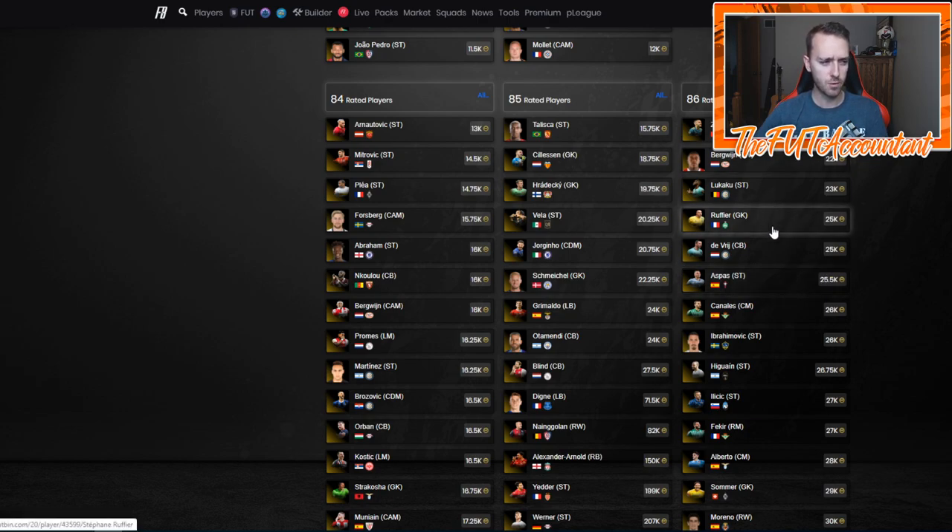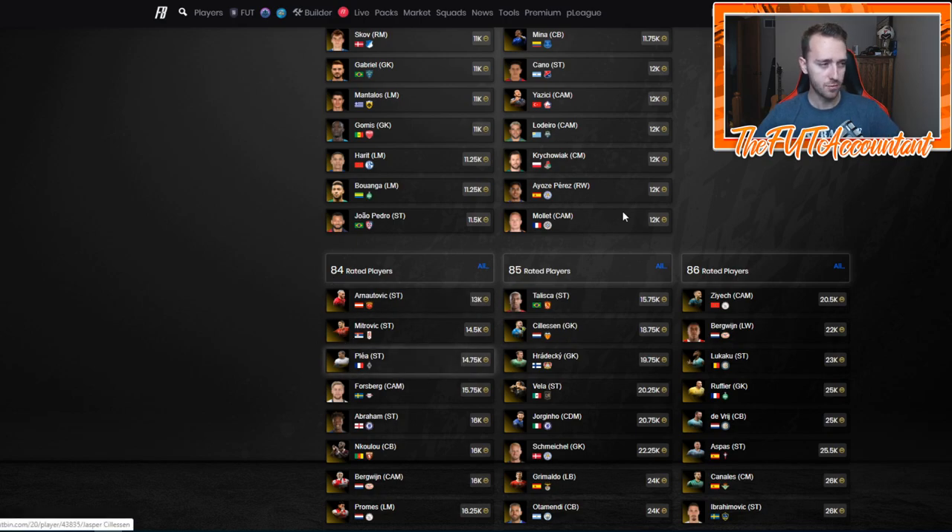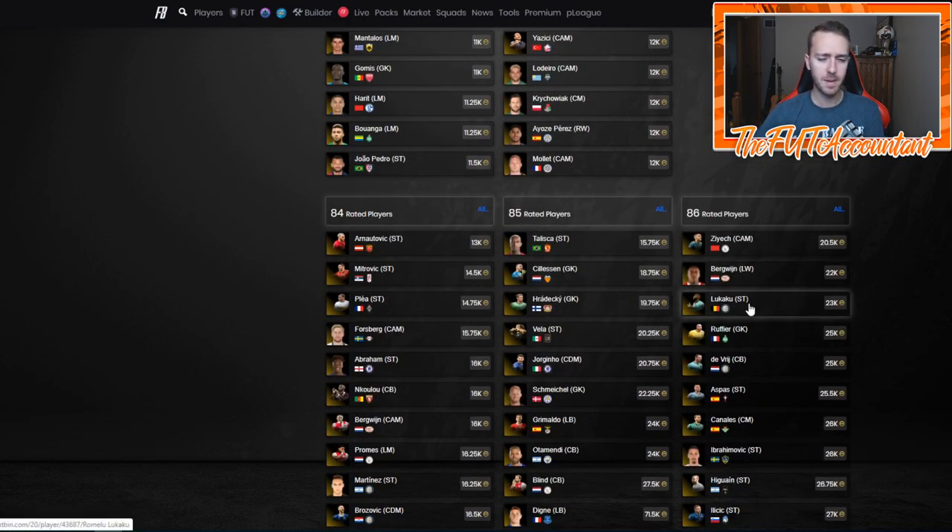On FUTBin, click the SBC logo, then 'cheapest players by rating,' click on gold inform and apply filters on desktop. Scroll through all the gold informs at their cheapest prices. A La Liga goalkeeper at 18k is probably a decent investment. Stock one of each card — some 85s, definitely some 86s; maybe pick up a Navas inform, a Milner or a Pjanic. Pick up an Aspas and a Canales for the Spanish links. Late at night you can get really good bids because not as many people are looking yet.